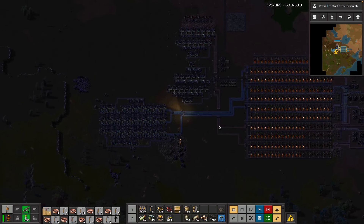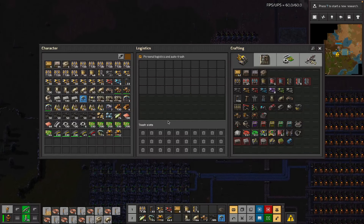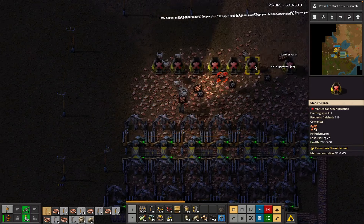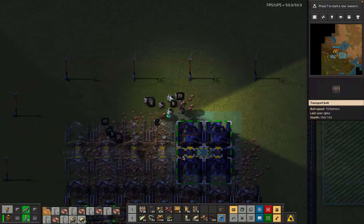We also definitely need to get the rest of this copper mine - for which we have oh, three, four mining drills, suboptimal. The bots are going to struggle to pick up the ore because it's kind of bulky, and we can help out with that.